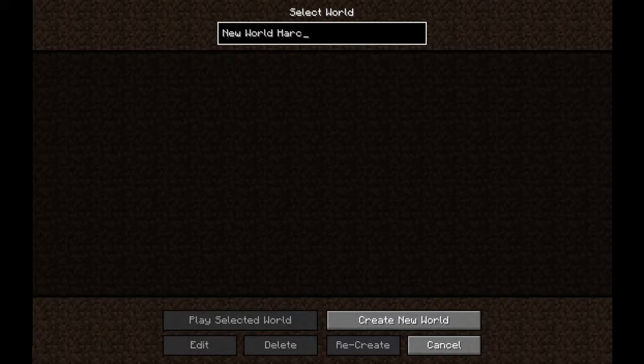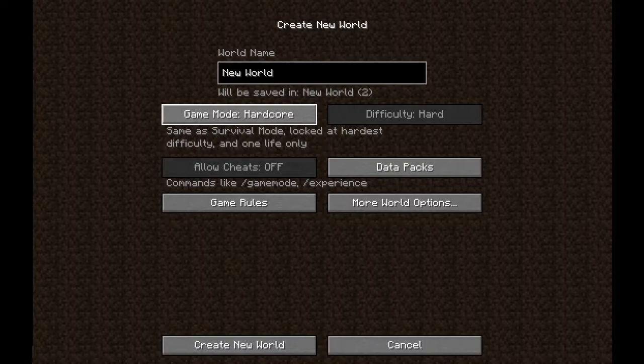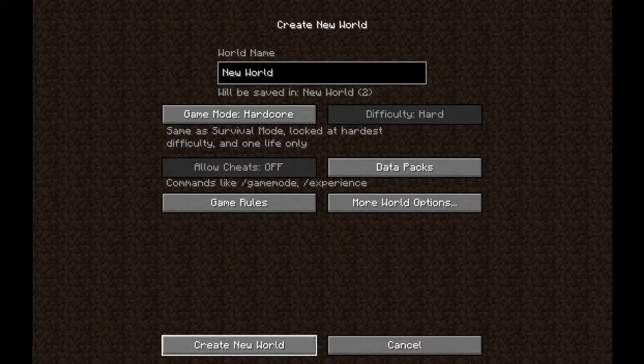Let's create a new world — hardcore mode. I want to name it differently, so create new world and then game mode hardcore. You can also do more world options and get a seed, but I don't have one. Taco Wago says he has a pretty good seed, but we're going on our own — create new world.